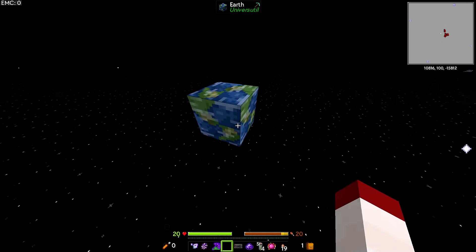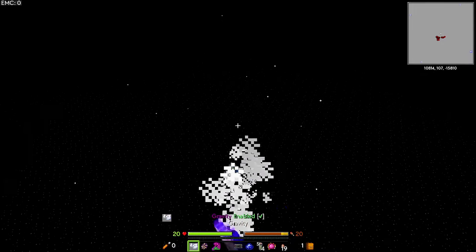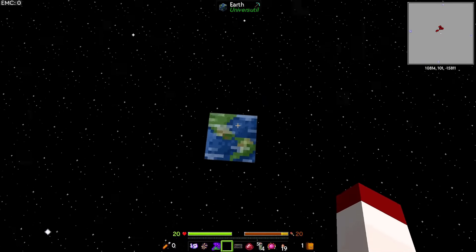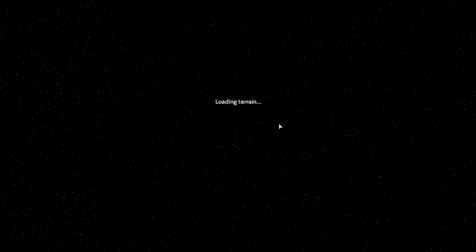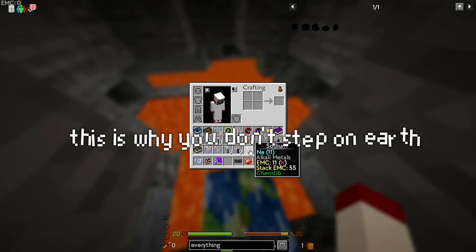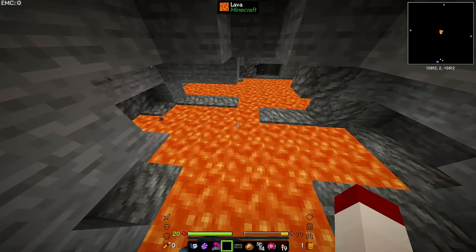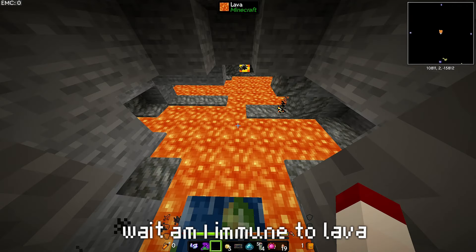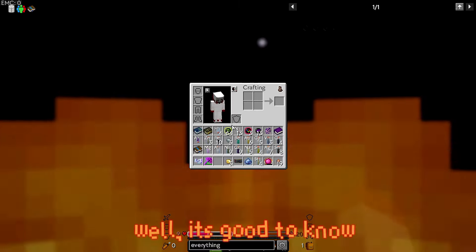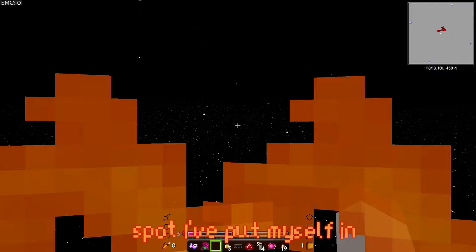Is Earth sideways? Hold on, I'm turning on gravity — oh no, that turned off gravity. Is Earth sideways? If I step on Earth, do I kill people? How do I enter Earth? Oh my god. You won't be able to break this block — so I'm trapped? Wait, am I near lava? It's good to know we have Earth but this is quite the unfortunate spot I put myself in.